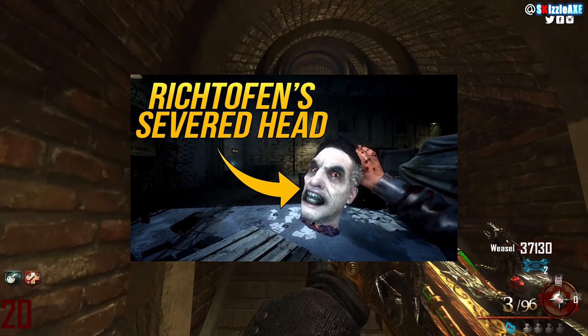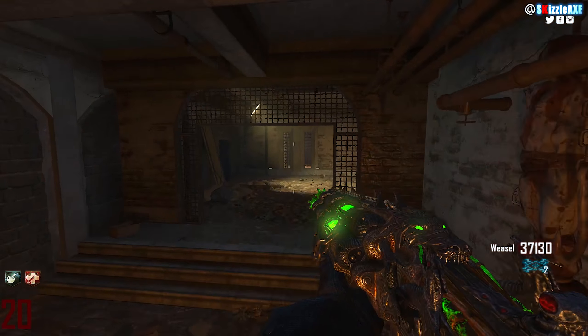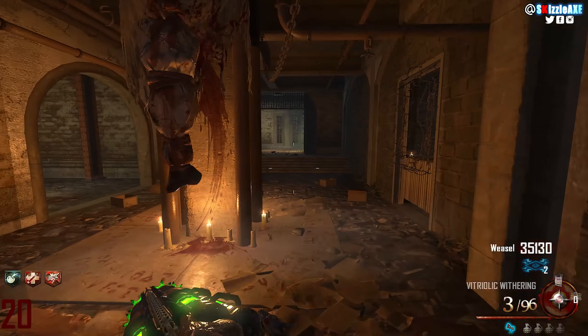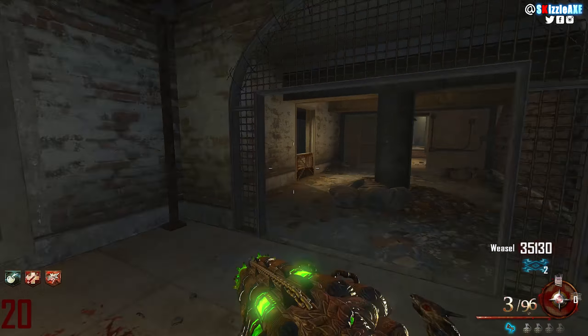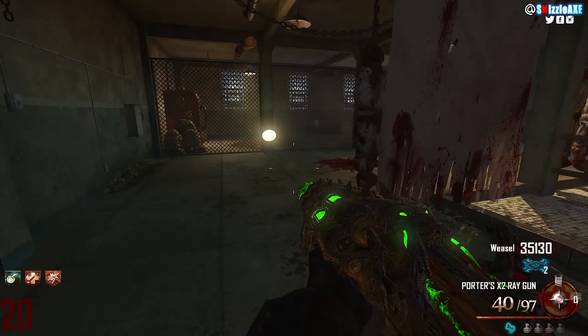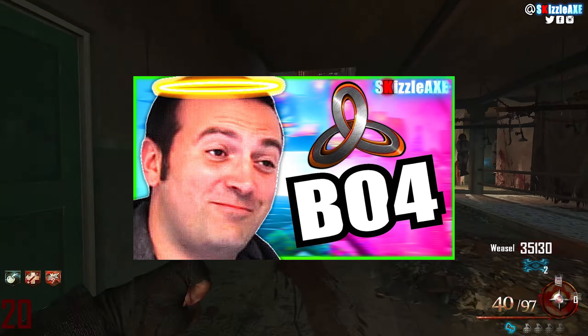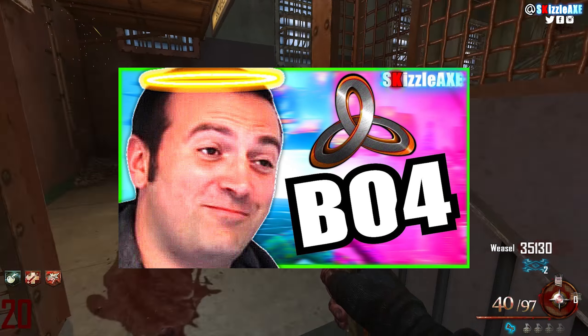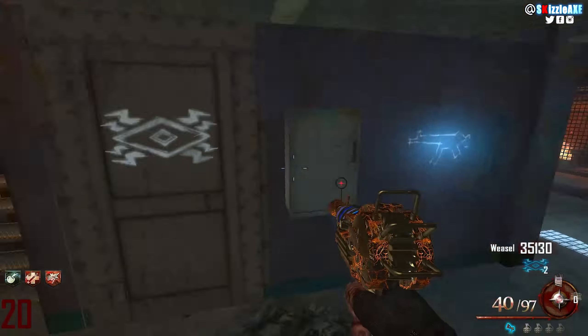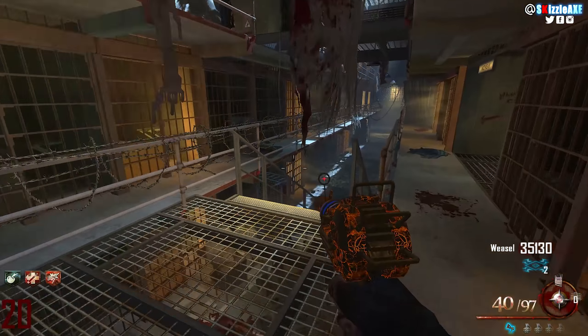In this video I will cover the real Mob of the Dead teaser and not the same thing over — like yes, Jason in fact said Mob of the Dead has its purpose in an interview, but that could mean so many things. It could mean it's going to happen in the next Treyarch game, or it could mean we're going to see Mob of the Dead inside a cutscene. It could mean so many things, and that's been used a lot as an argument, but it's still vague.